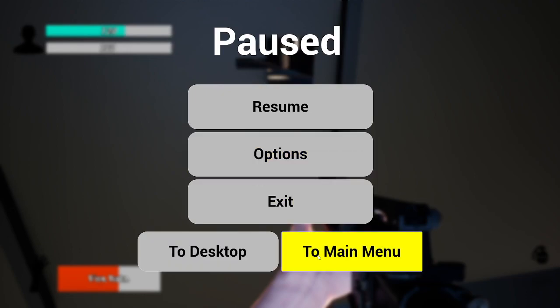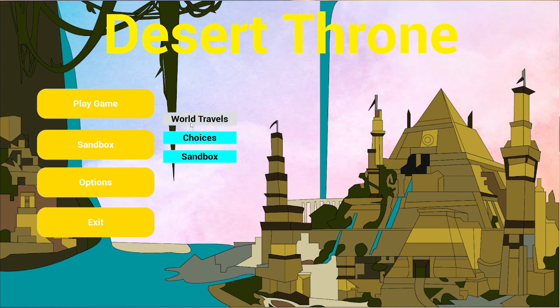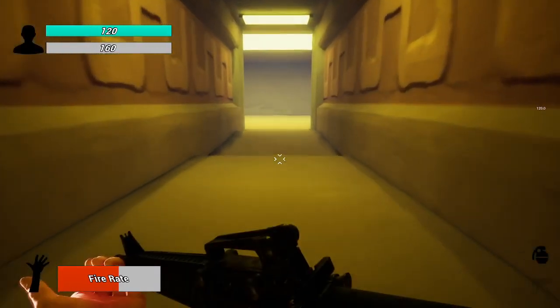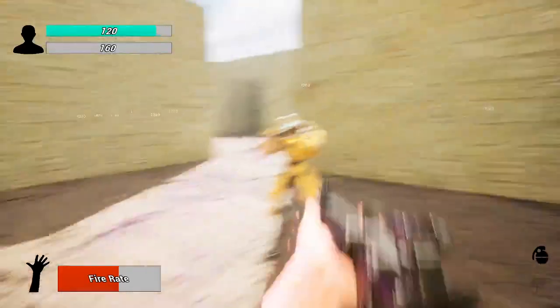If we go back to the main menu, I do have to set in a backing option for our World Travels map. But this is sort of the way to implement multiple levels.